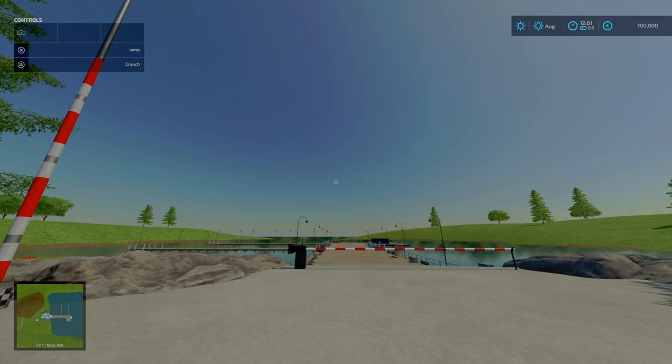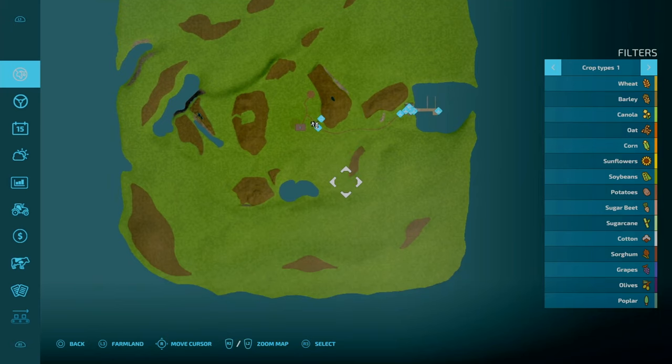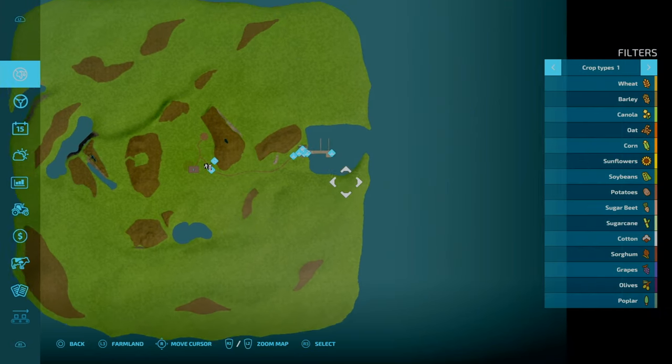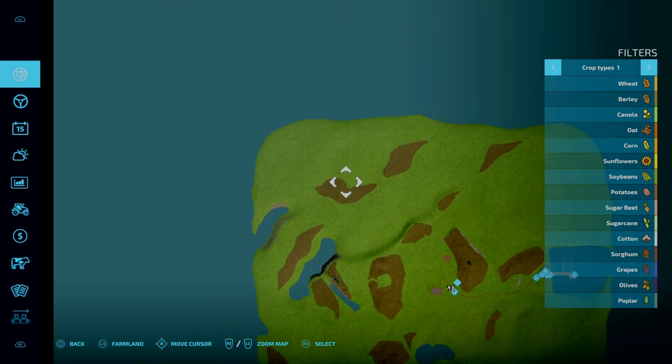This is a map by Grimlock RRC. It is 67.85 megabytes to download. There are two required mods: the Elizabeth 6205 pack and the country house, also by Grimlock RRC. Not sure why they couldn't just be implemented into the map rather than being required mods. But regardless, this is one of those island maps.